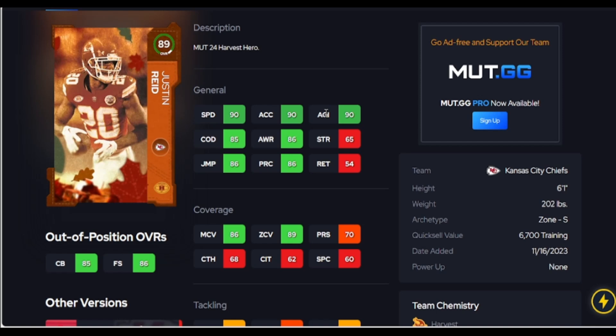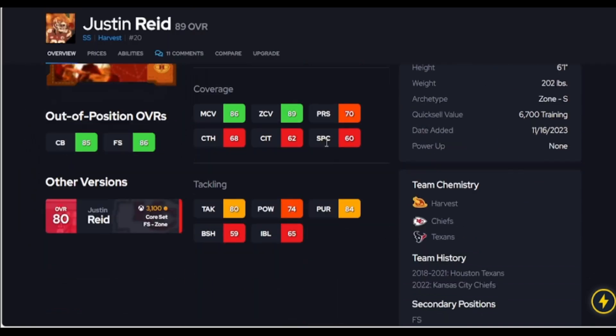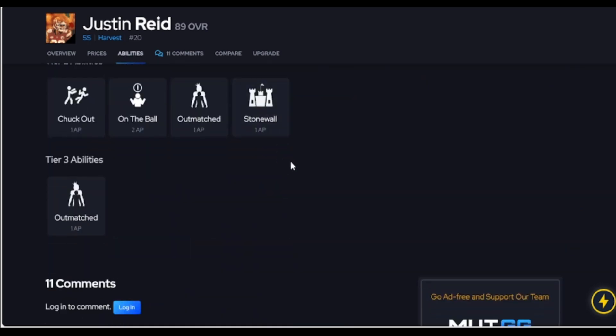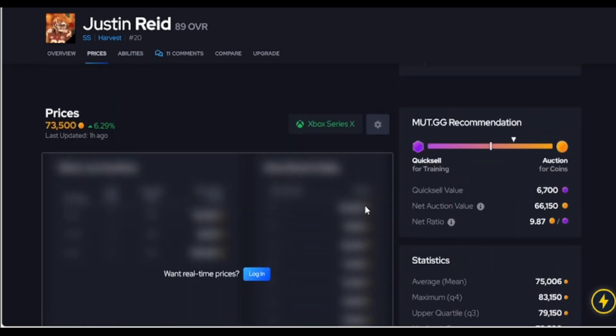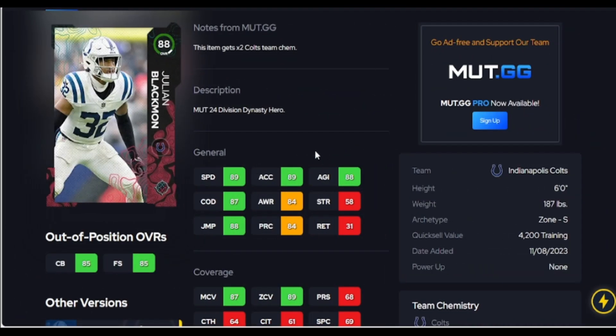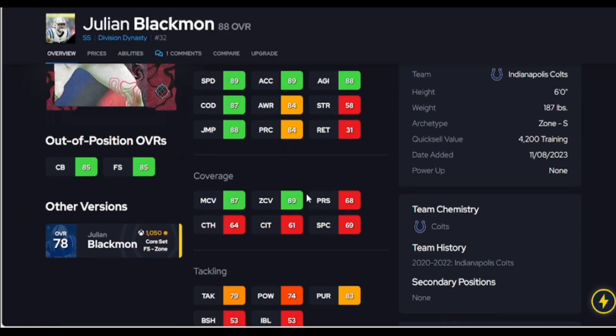Justin Reed is next. I have a lot of safeties on this list, but that's just where the budget players are — certain positions don't have as many budget options, and you can run four safeties. Reed is over six foot, which is a threshold I'd highly recommend hitting. He has over 85 play rec, good speed, and tackling isn't a big issue. You can move him to free safety. He does not get pick artist, but at six foot with his speed upgraded to 90, he'll be a good value.